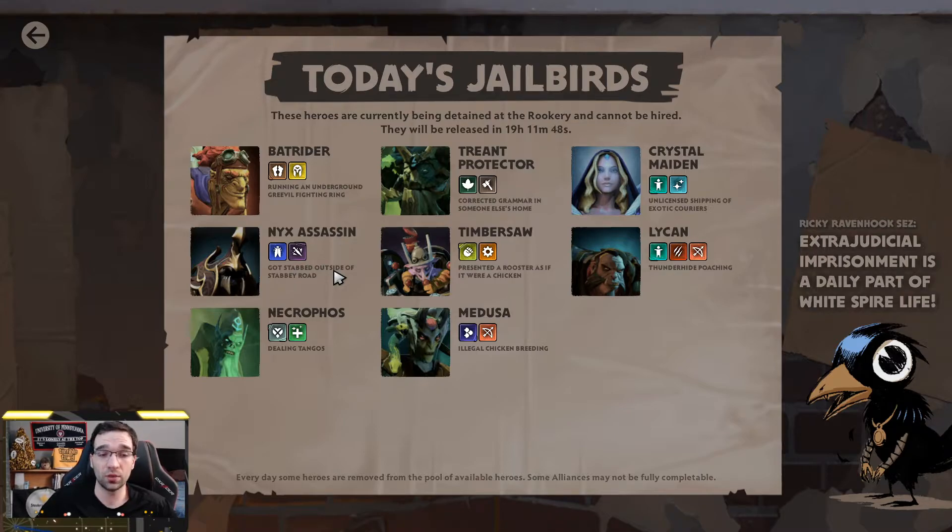Especially the ones that require the 2-cost units. We only have 2 two-costs in jail — we have 2 of pretty much everything actually. So you get 2 one-cost: Batrider and Nyx Assassin; 2 three-cost: Treant and Lycan; and 2 of Timursaw and Crystal Maiden. That being said, the actual units in jail today are pretty well distributed — there's really one of every major strategy taken out.